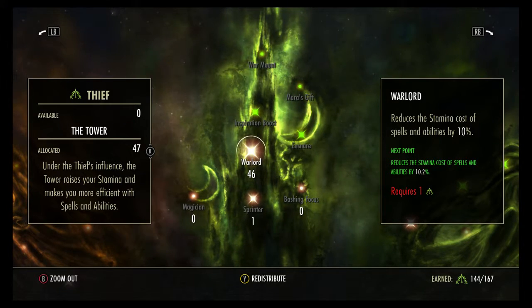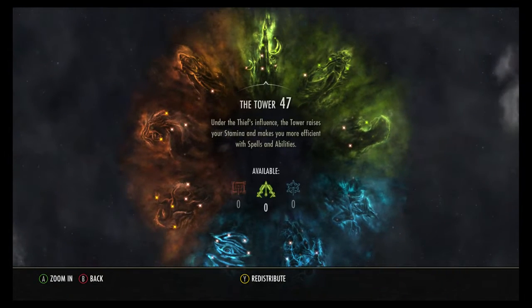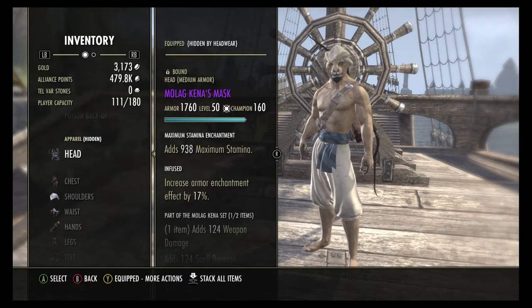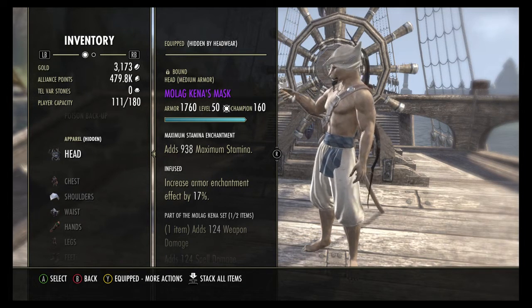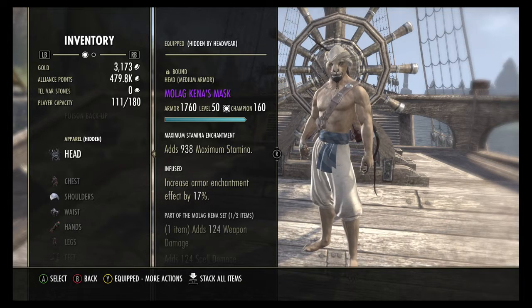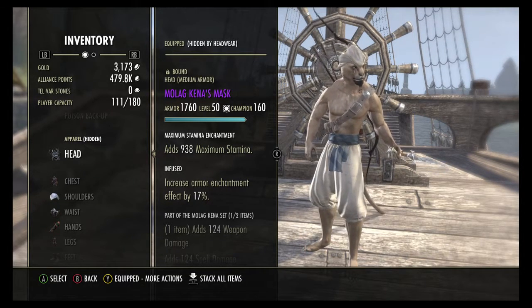So what you'll see out there now is 501 being the top level. But all you really have to worry about is getting to champion rank 160. Champion rank 160 will give you access to the current maximum level of equipment — nothing is higher than 160. In PvP, if you are below 160 you will still be scaled to champion rank 150, which is technically equal to veteran rank 15, so nothing really changed there.